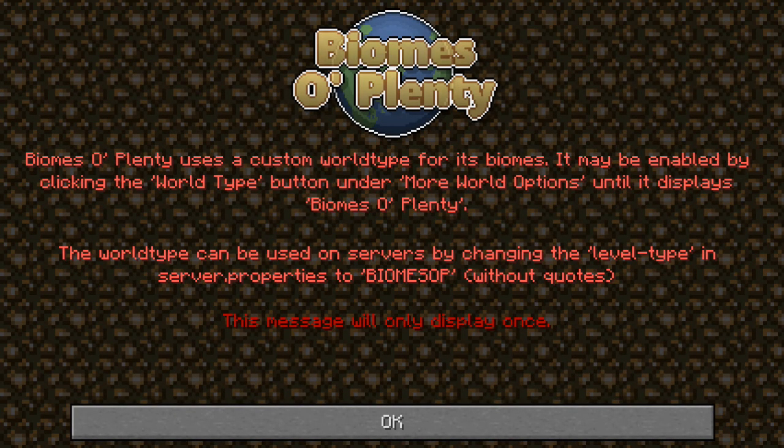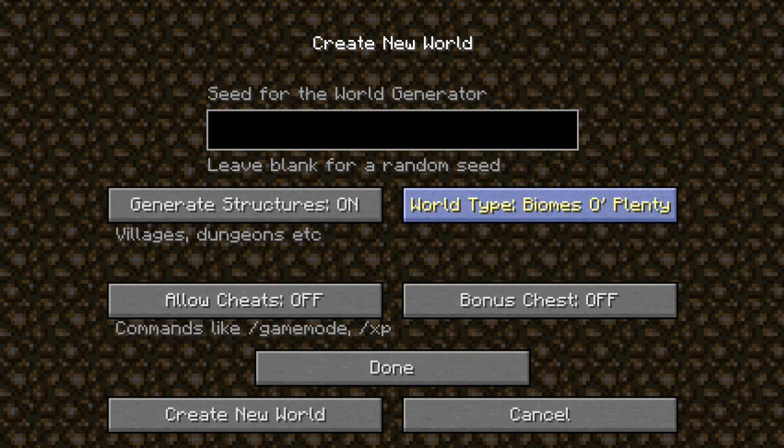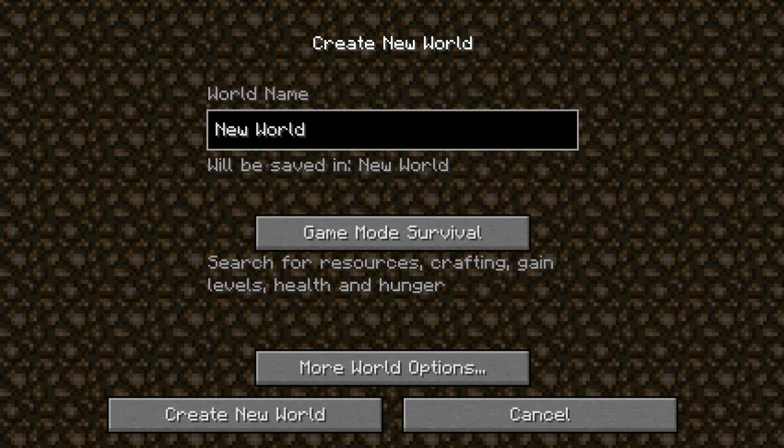Biomes O'Plenty is a custom world type for this map. Okay, world options — Biomes O'Plenty — and my seed will be secret. Now let's create the world. Okay, she's waiting for everything to load. Super lag. Building terrain.